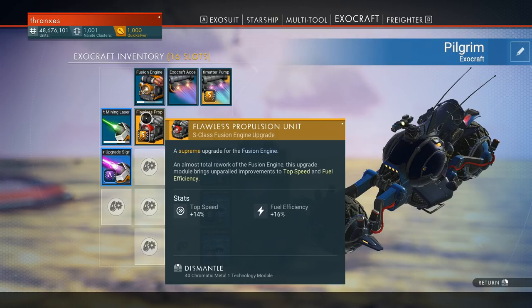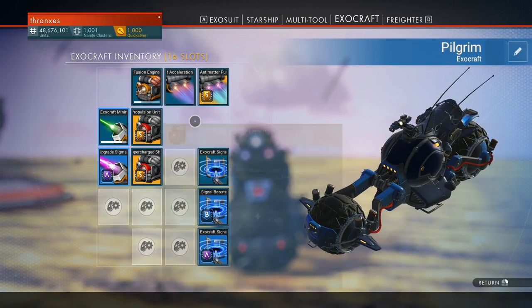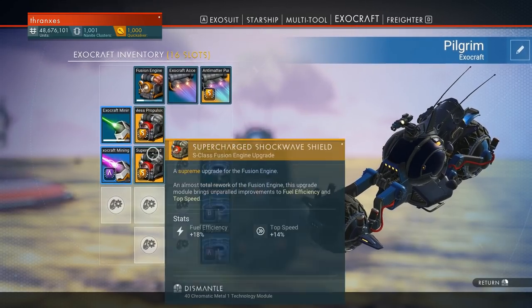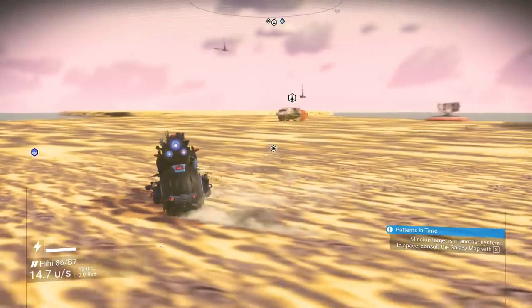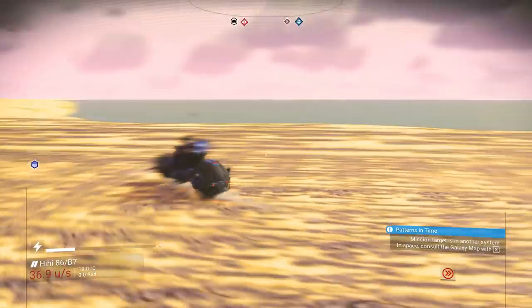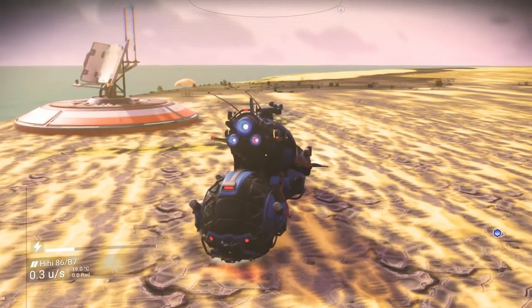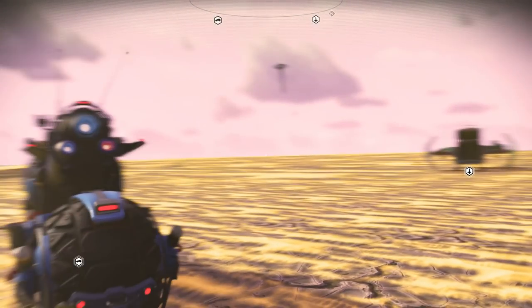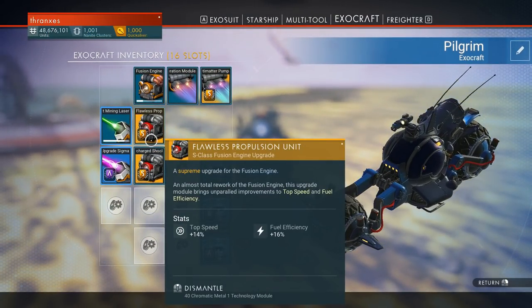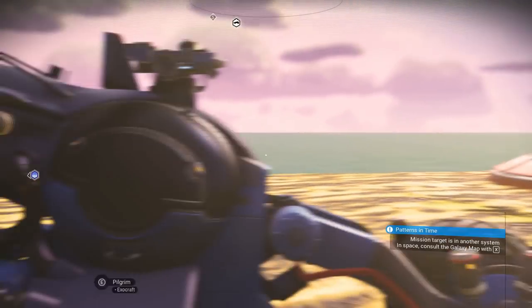Let's install flawless propulsion next to the engine — top speed and fuel efficiency. Let's take it for a spin and see. It feels a little faster, not tremendously so. That's fun! We'll have to try it out. It's showing 14% top speed boost so we're looking at around 28-30% extra top speed. It's not going to be a game changer, it's not going to change our world view, but it's something.